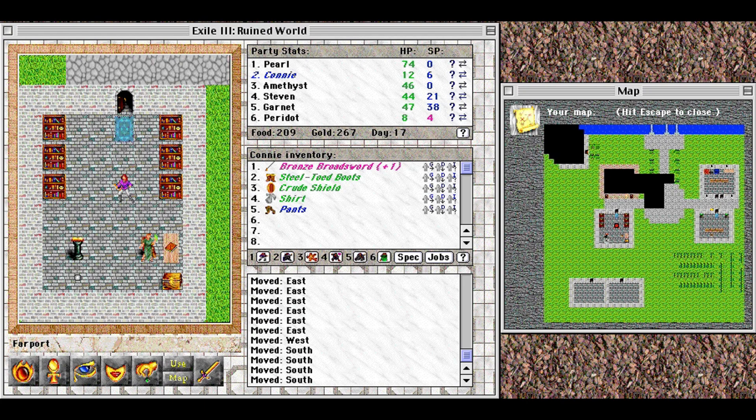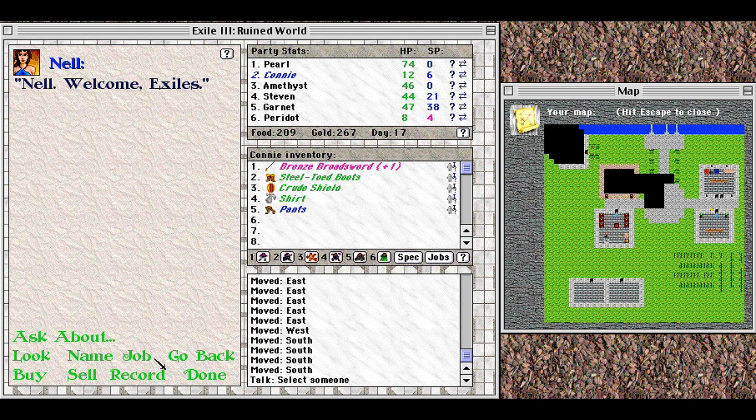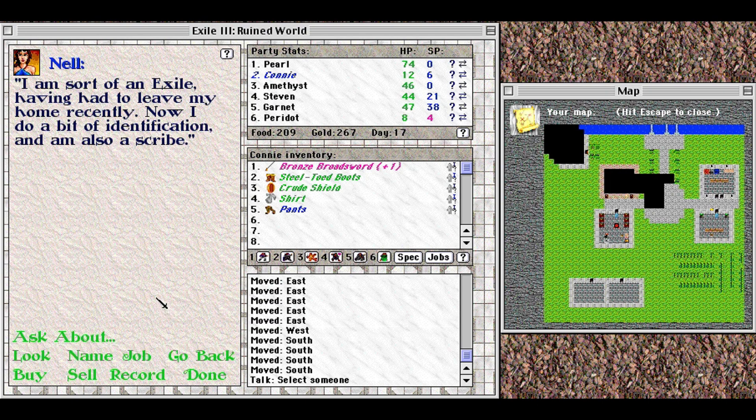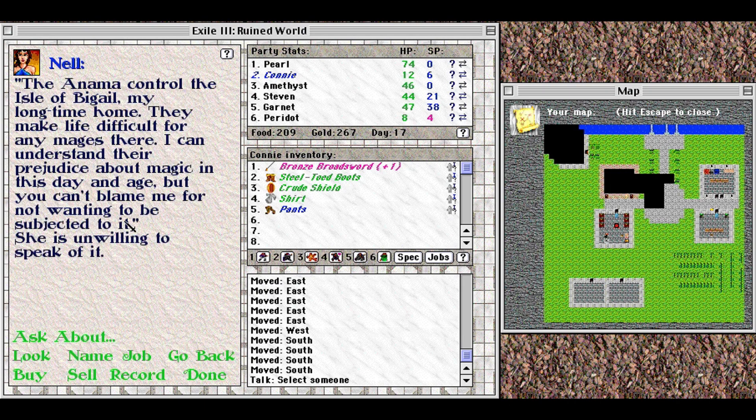A library! There is a woman with the robes of a mage, with a growing collection of wrinkles, sitting at the desk. 'Welcome, exiles. I am sort of an exile myself, having had to leave my home recently. I do a bit of identification, and I'm also a scribe.' She's a native of the Isle of Begail — if you want to go there, you can get a boat at the north end of town. Unfortunately she had to leave because she kept being harassed by the anima, who make life difficult for any mages there. She is unwilling to speak further of it.